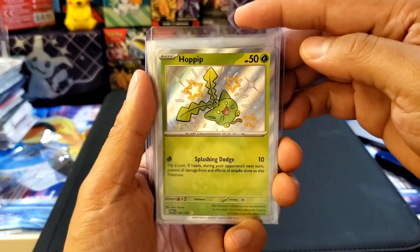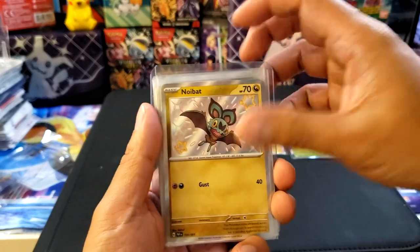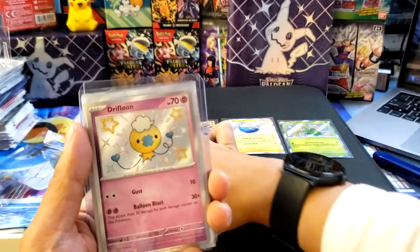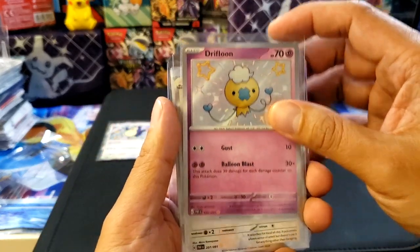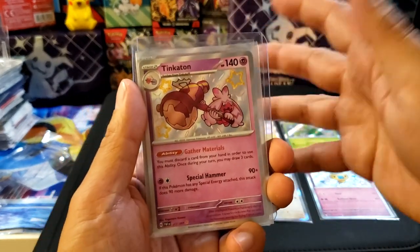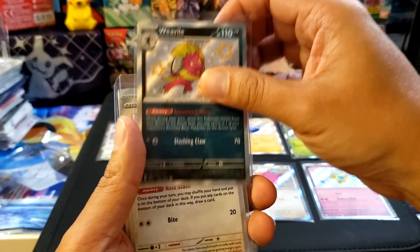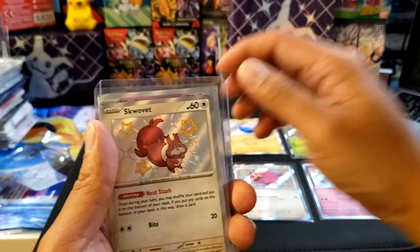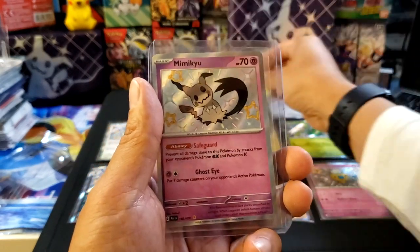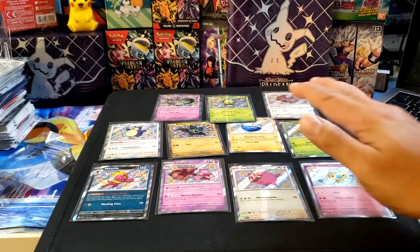First we got Hopip, Electrode, Noibat, and Snorlax — I really like Snorlax. Then we have Drifloon, Lechonk, and Tinkaton. These are all Paldean Fates shiny cards. We also got Weavile, Skwovet, Capsakid, and my favorite, cute Mimikyu. Total of 11 cards.